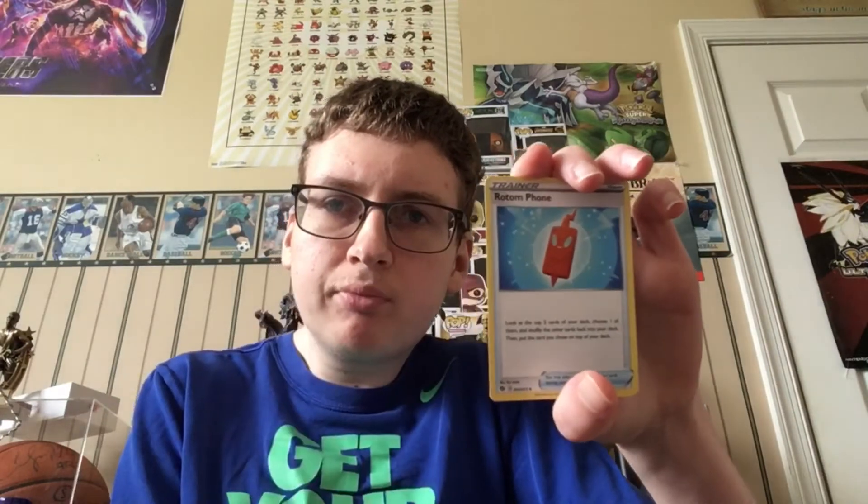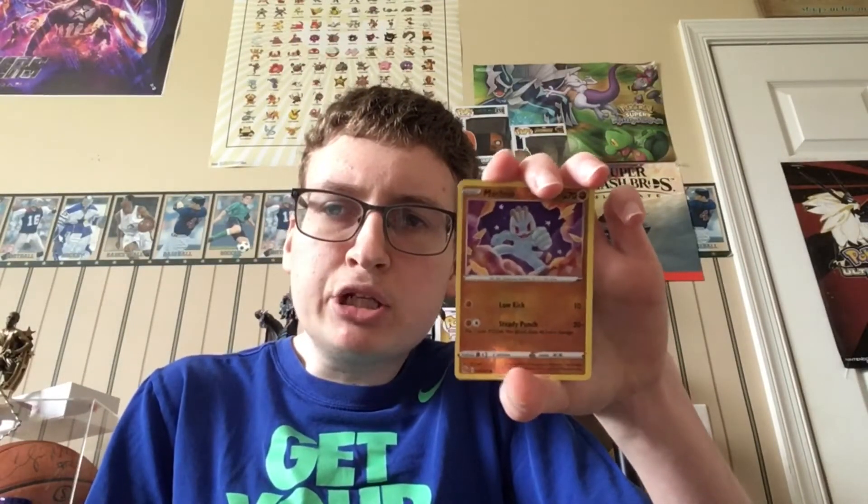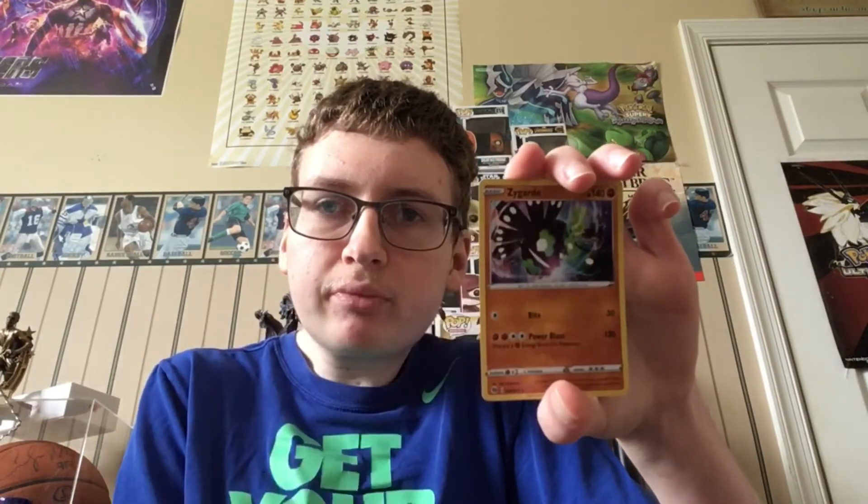Alright guys, here's the next code. Alright, the energy is Water energy. Leaf energy. Beedrill, Cursola, Weedle, Atkins, Corvisquire, Pokeball, Pokeball. The reverse is a Machop. And the rare is a Sableye Holo. Okay, cool. Alright, next pack.